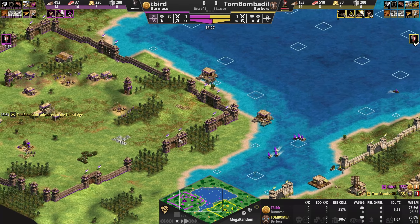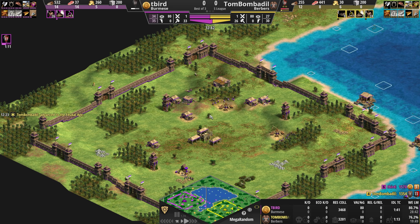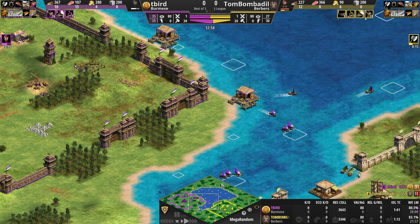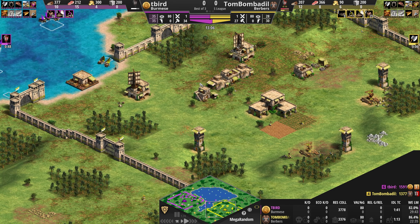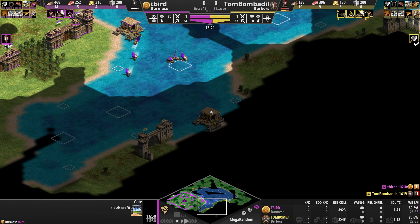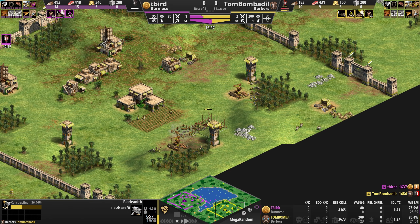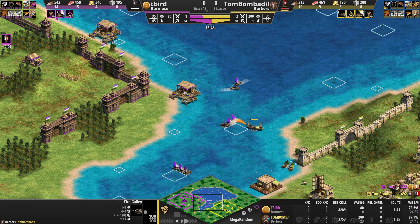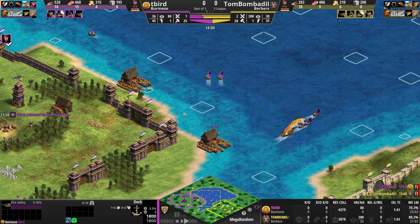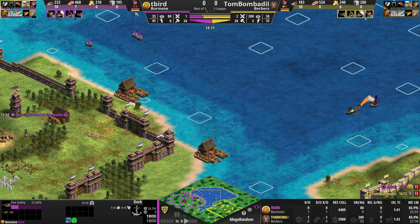Fishing ships will slow you down a little but lead to a stronger economy. You have to commit more to wood early on — we may see a faster fight coming from yellow. Already two fire galleys in yellow's dock, so he sees the fishing ships and knows exactly where purple is going. Purple queuing fire galleys behind fishing ships in one dock, but they will be coming out. The faster feudal age really paying off for yellow there.